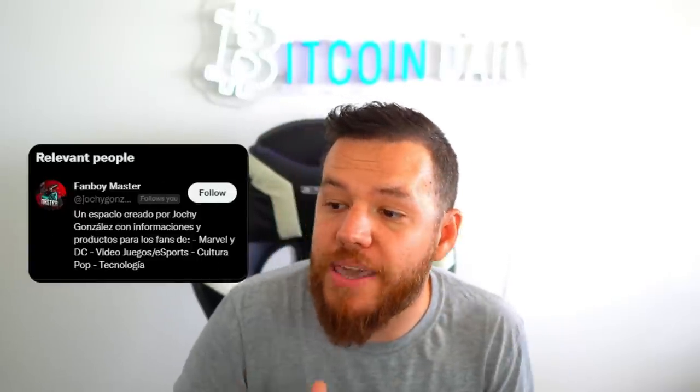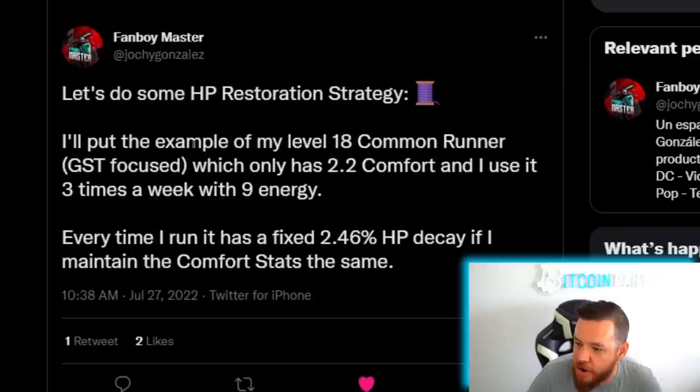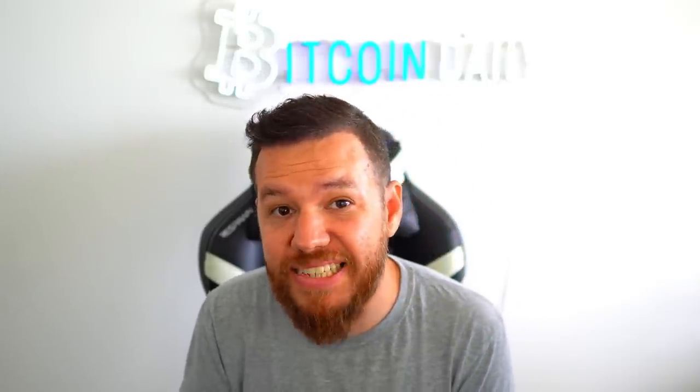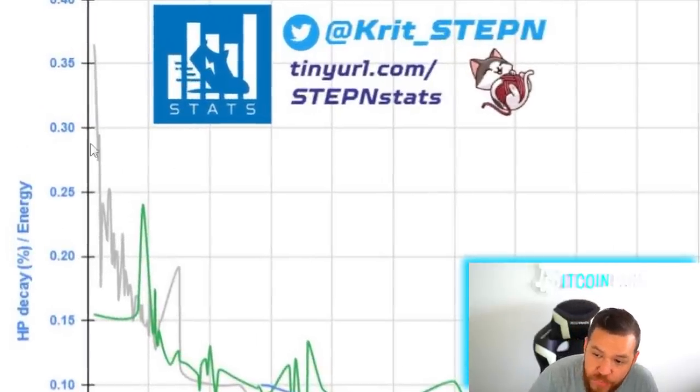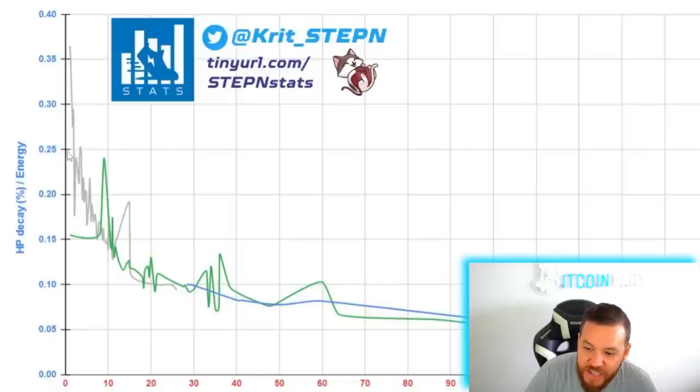Someone else in the community, FanboyMaster, also made a small thread on this. He currently has a level 18 common runner with only 2.2 comfort and he uses it about three times a week with nine energy. Every time he goes out for a run, he loses about 2.46% HP. Running the numbers, that means he's losing about 0.27% per energy right now. Looking back at crit's charts, that pretty much falls in line with that low level of comfort — it can go anywhere between 0.2 all the way up to 0.35% per energy.